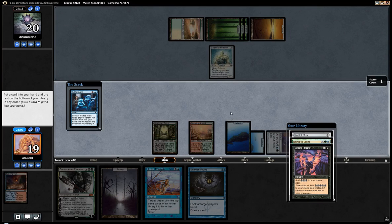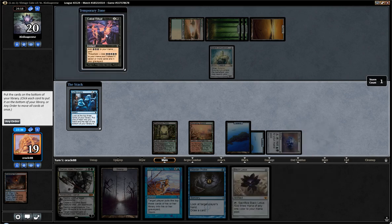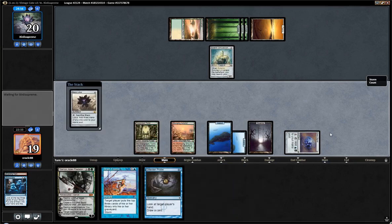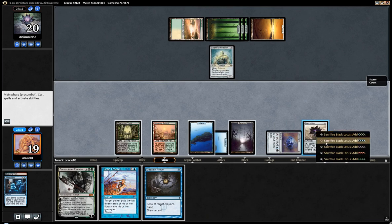We could be looking at Bring to Light. I wish this was a Ponder so I could keep everything on top and maybe set up a win with Storm — because with Brainstorm, Ritual, and Bring to Light for Yawgmoth's Wheel, with Brain Freeze and Timetwister at hand, I think it could have been enough. Now we can only pick one card. You have to YOLO it and just drop that Garruk and hope it does enough work to win, or gives us enough time to Storm later on.